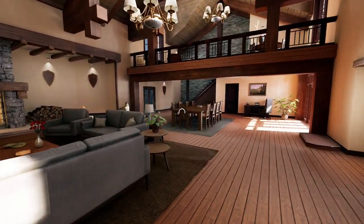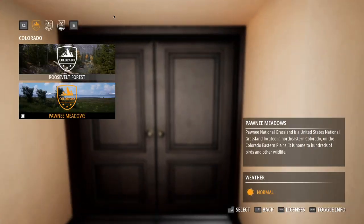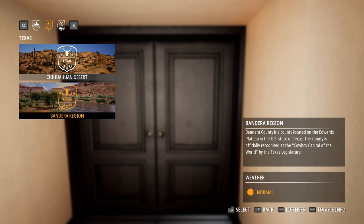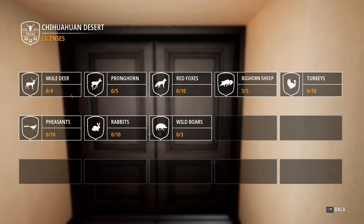I already had the 338 version but I bought the 243 version, so we're going to be using that as our lower caliber weapon. I think we're going to go out into either the Chihuahuan Desert or the Bandera region because I do want to get a big pronghorn. So let's go ahead and look at what animals we can find at each of these. We can get pronghorn, mule deer, red foxes, bighorn.